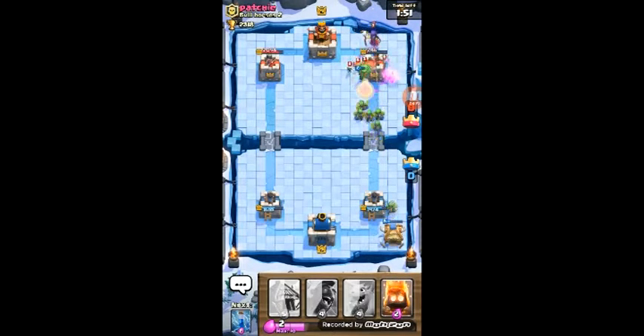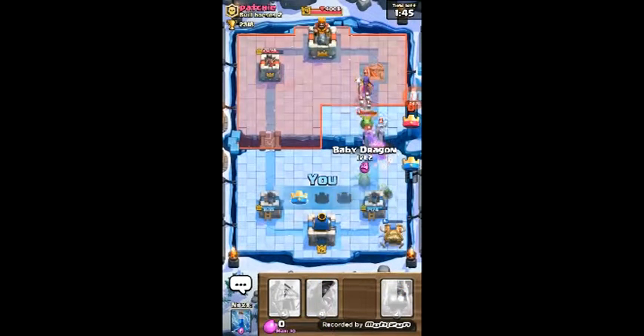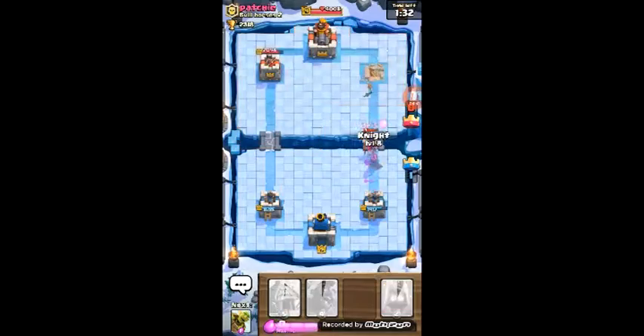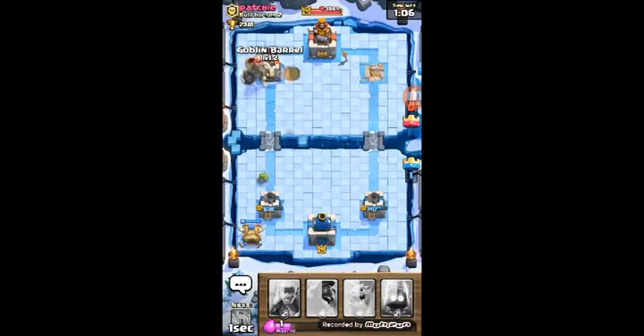He's going to place a witch, but we're going to get that tower down. Yes! Now we need to get rid of his baby dragon and the witch. He places a mini pekka — we get the mini pekka down. We got rid of his witch and got the tower down. Now we save up for a goblin hut and rush his left tower.